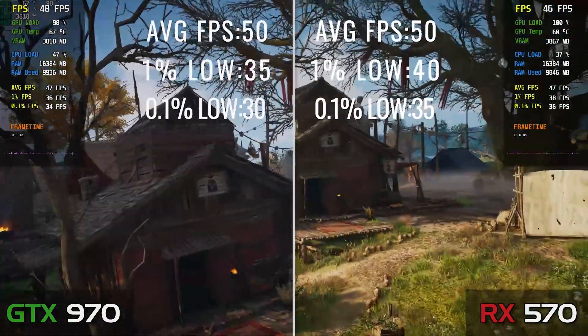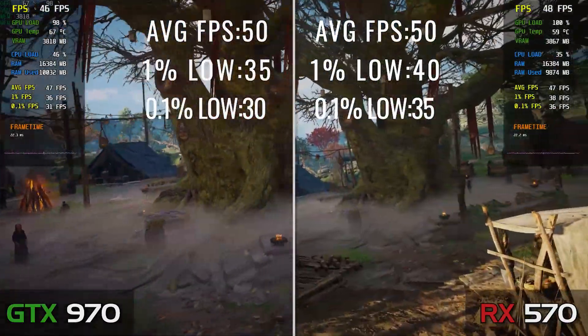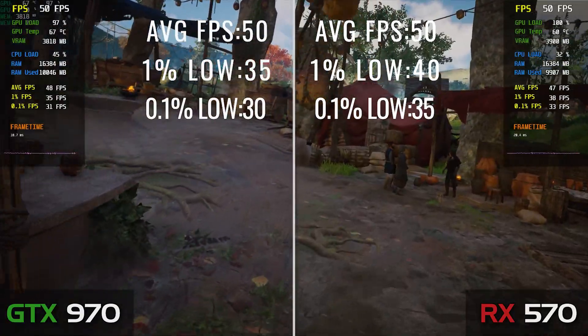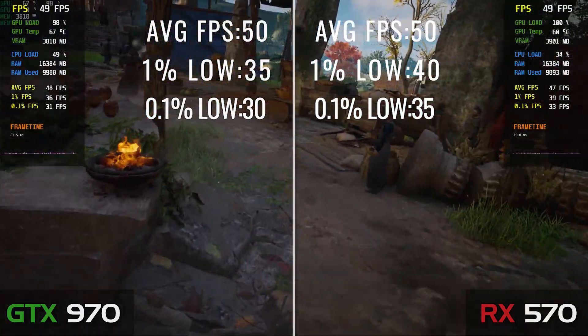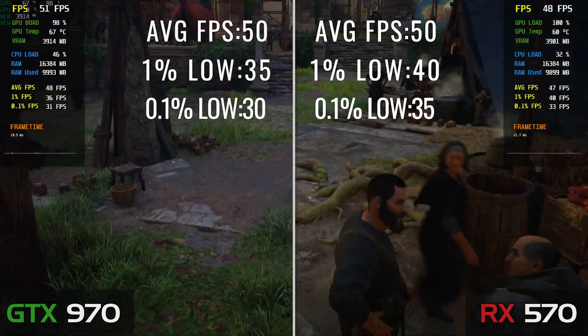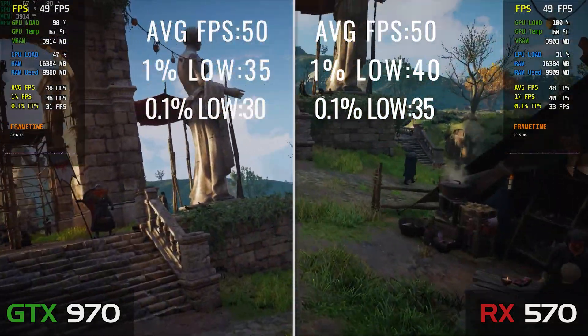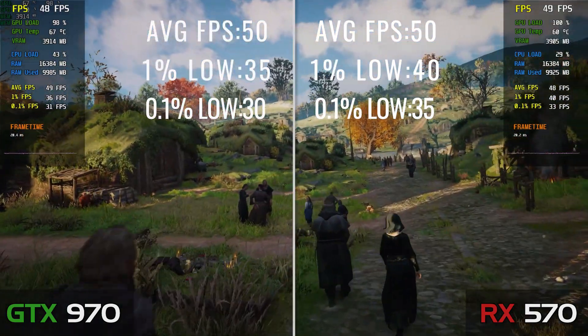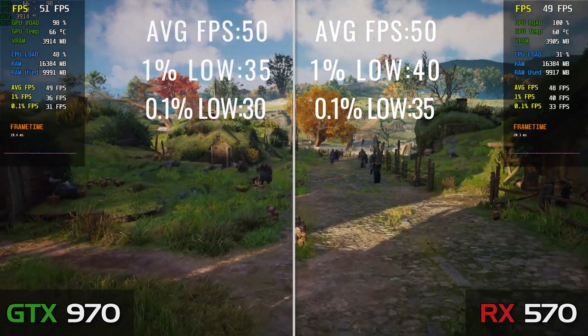First up is AC Valhalla — not one of the most recent games, but obviously the most recent in the AC series. At 1080p using the medium settings, the two cards can't really be separated, offering the same average FPS, with the 570 giving just a bit better percentile figures. Overall, they're performing more or less like the same GPU here, with both leaving you some room to use higher settings.